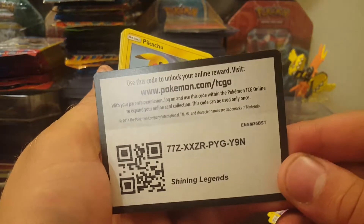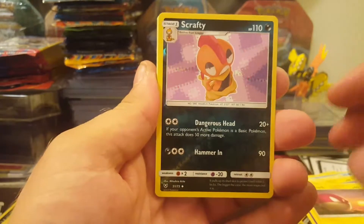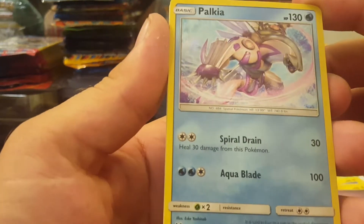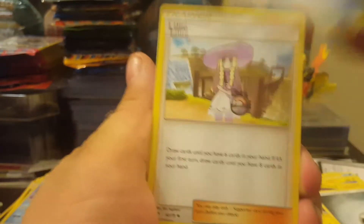Okay, this is your code card and we're starting off with a Pikachu. Electrode, Scarf-T, and — oh! Look at this guy: Palkia! Super Scoop Up, Lillie, and Pokemon Breeder. A lot of trainer cards.